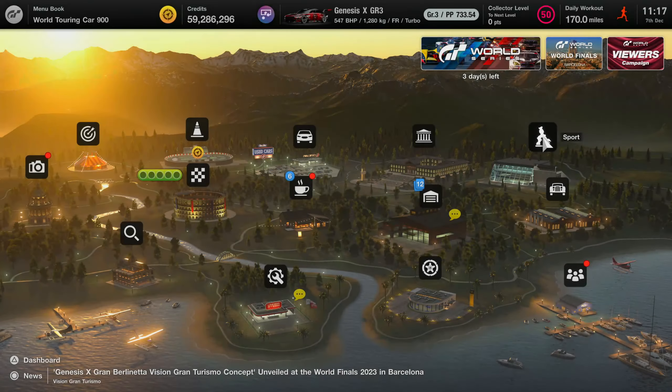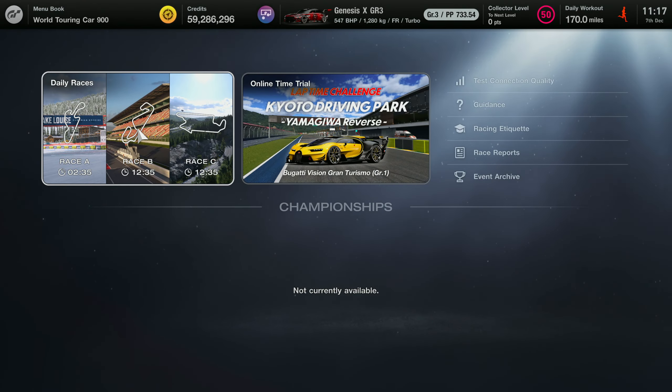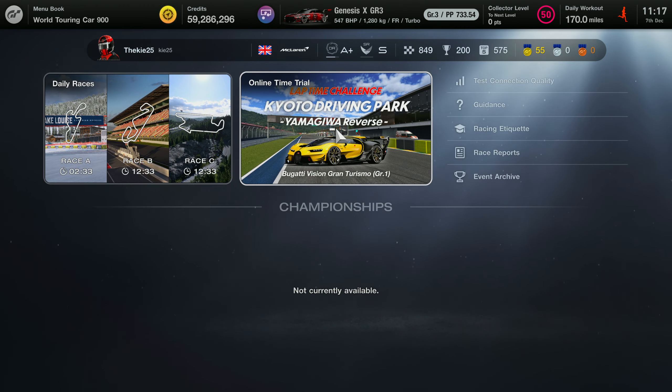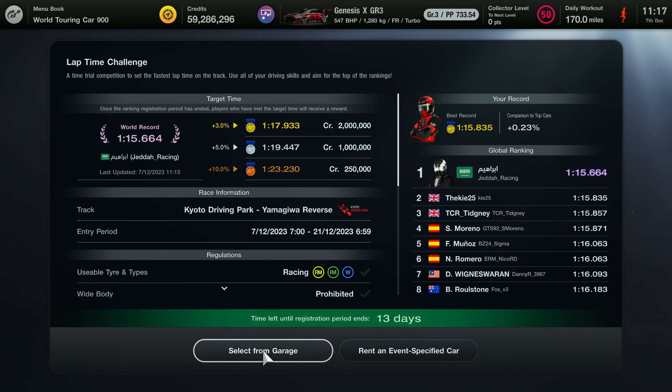To enter this event, go into the Sport Mode section in the top right-hand corner. From there you'll be greeted with the Online Time Trial — click on that and go into the one on the left. We already have a guide for Watkins Glen, so check that out on the channel in the 2 million credits playlist.